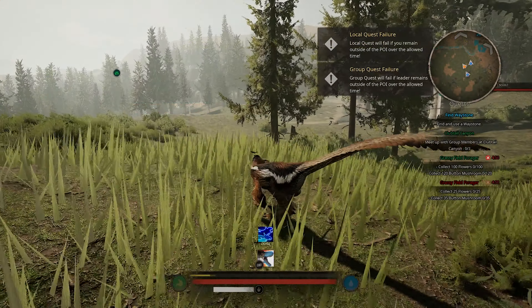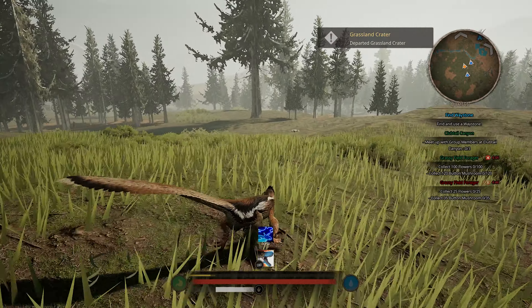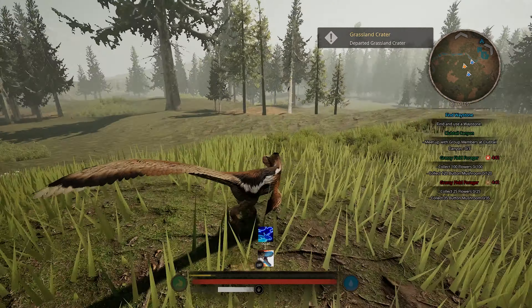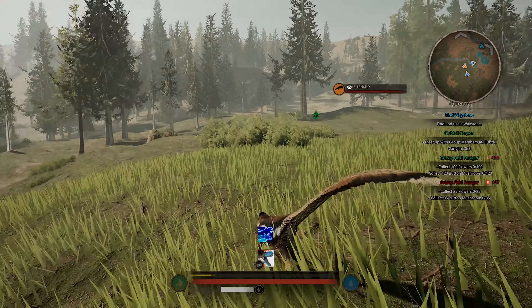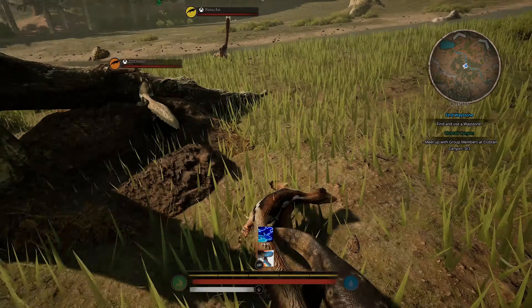The open world you will be exploring, in terms of life, will be empty besides other players. You are free to attack other players, but if you want to hunt, you will need to interact with objects to get other dinosaurs to spawn. Hunting and scavenging is mandatory, as this game has minor survival mechanics — just food and water are required to survive.